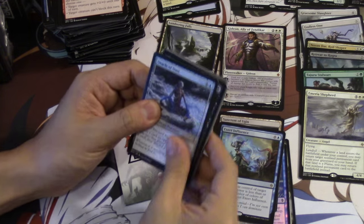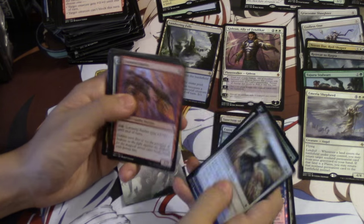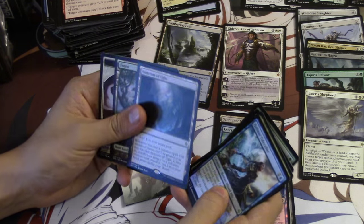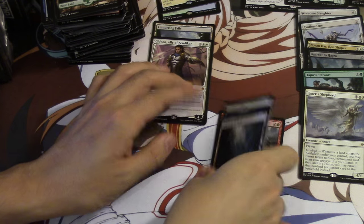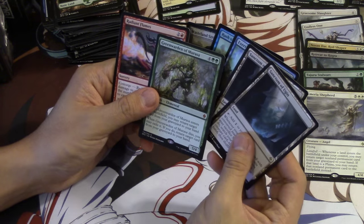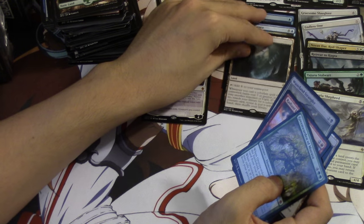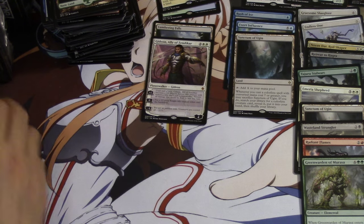This person's pre-release kit was less than desirable unless we pull something really good. Foils are pretty common. Touch of the Void. This was a very interesting pre-release kit. Let's summarize: we got Gideon, two Sanctums - not probably the best card to pull at pre-release - and our mythic is Green Warden of Murasa. Someone in the comments let me know the correct pronunciation. I'll stack them here so you can see. Next kit.